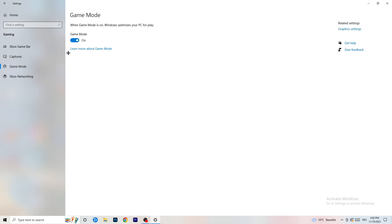Next, go to Game Mode on the left-hand side. This one you need to check for yourself. On my PC it works better with Game Mode on, but on some PCs it won't. Turn it on, check it, turn it off, check it — whichever works better, stick with that option.